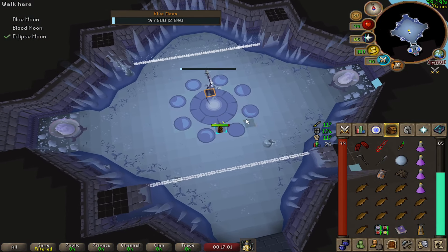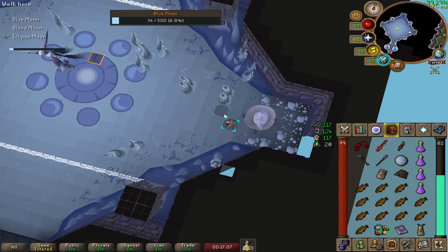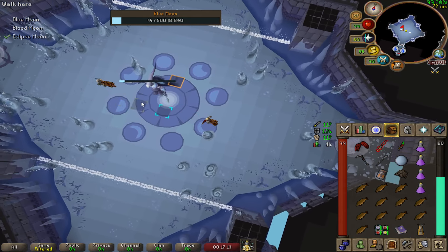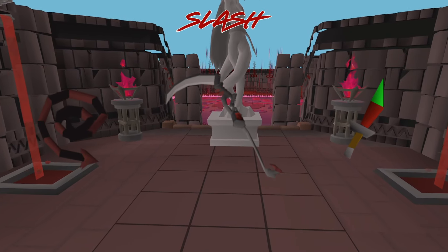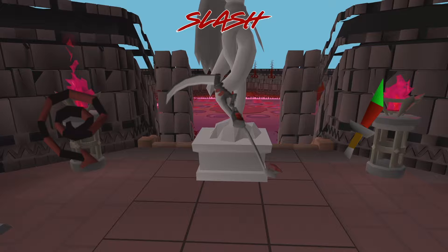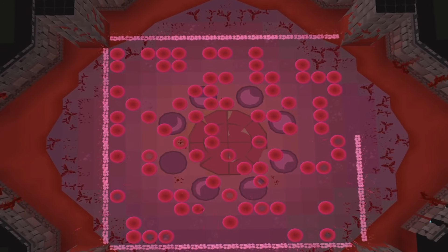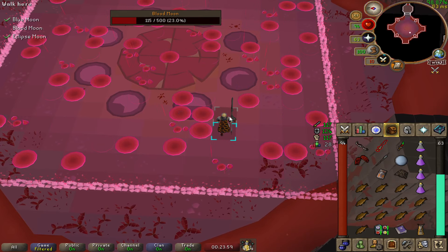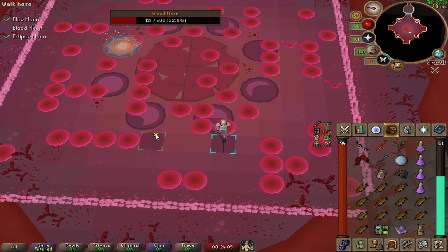The second special reveals two braziers at each end of the arena and a host of tornadoes moving vertically across it. Avoid the tornadoes and light each brazier to stop the boss from healing. If you get hit by a tornado, you'll take a small amount of damage and it'll turn off your run, so be careful. Finally, onto the Blood Moon, which is weak to Slash weapons — pull out that Scythe, Dragon Claws, or Dragon Dagger. The first special is called Blood Rain: pools of blood rain down randomly across the room, so avoid standing in them. Avoiding blood pools deals small chip damage to the boss, while standing in them heals the boss.